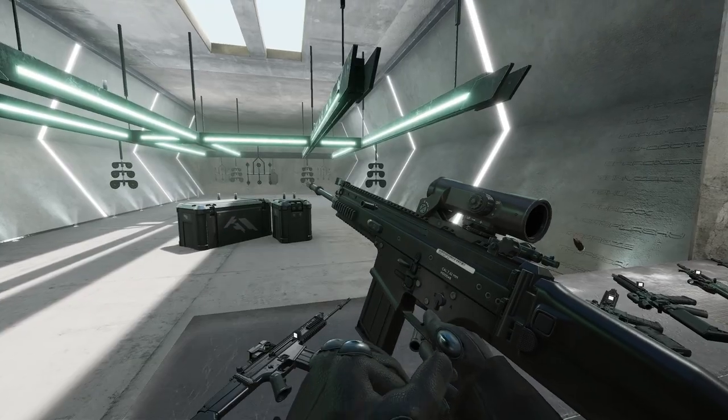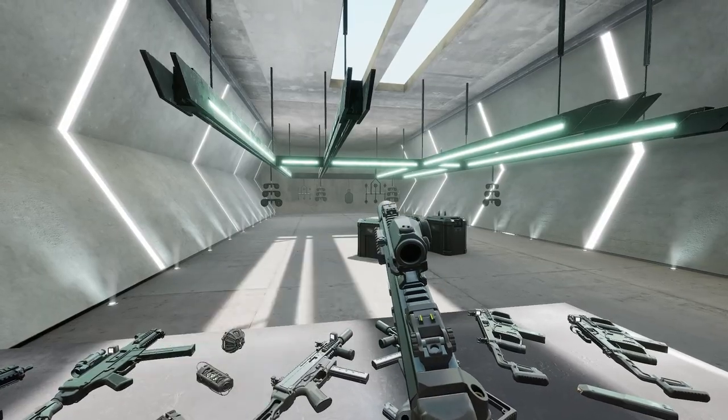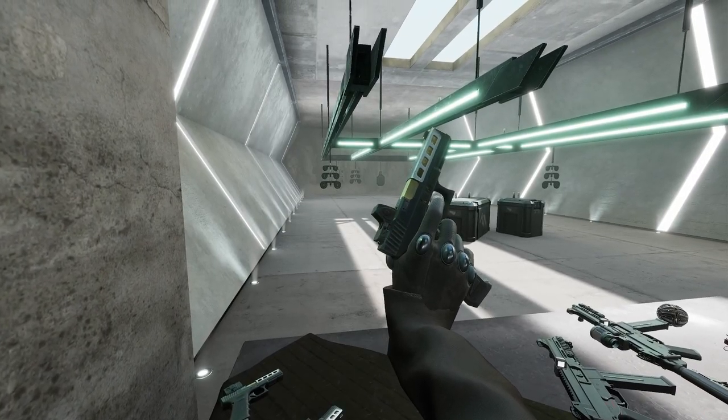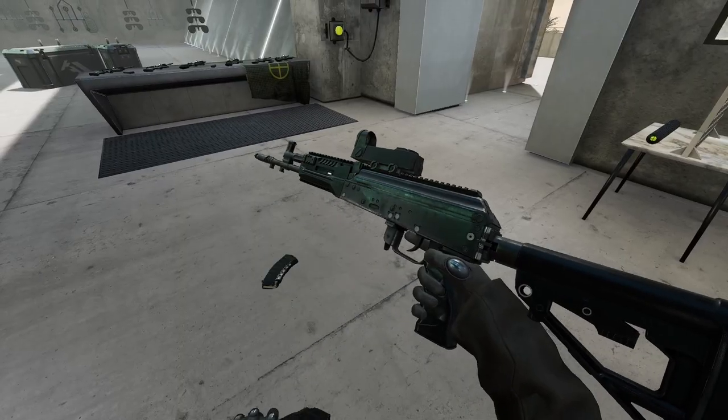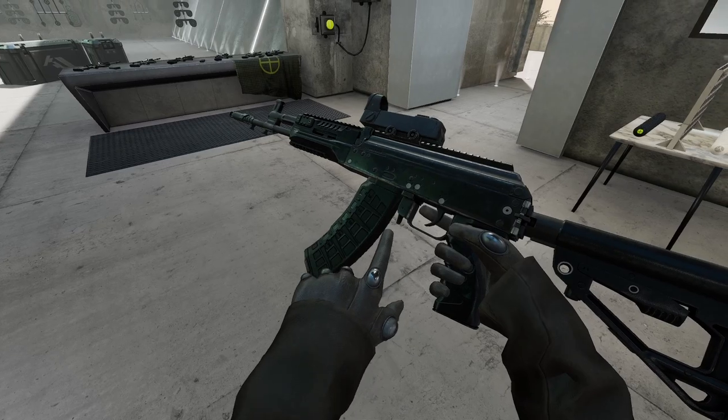Most guns are reloaded the same way with only slight variations on where the charging handle is located. But to reload an AK, you have to grab the magazine and pull it out with your off hand, or you can knock it out with another magazine by tapping it at the tab.